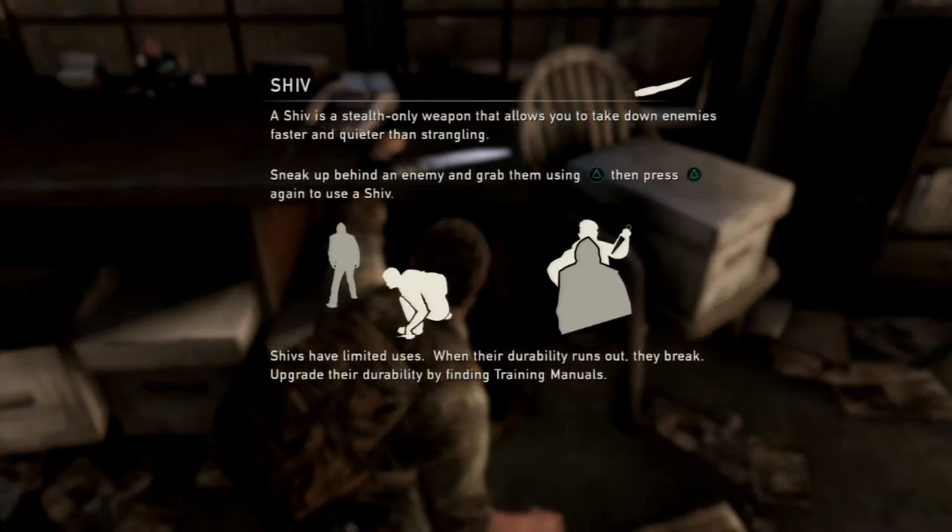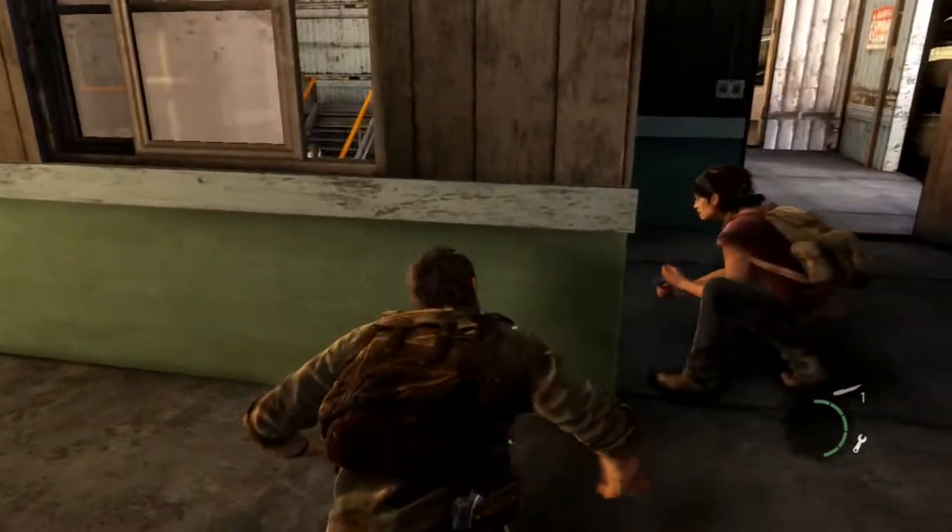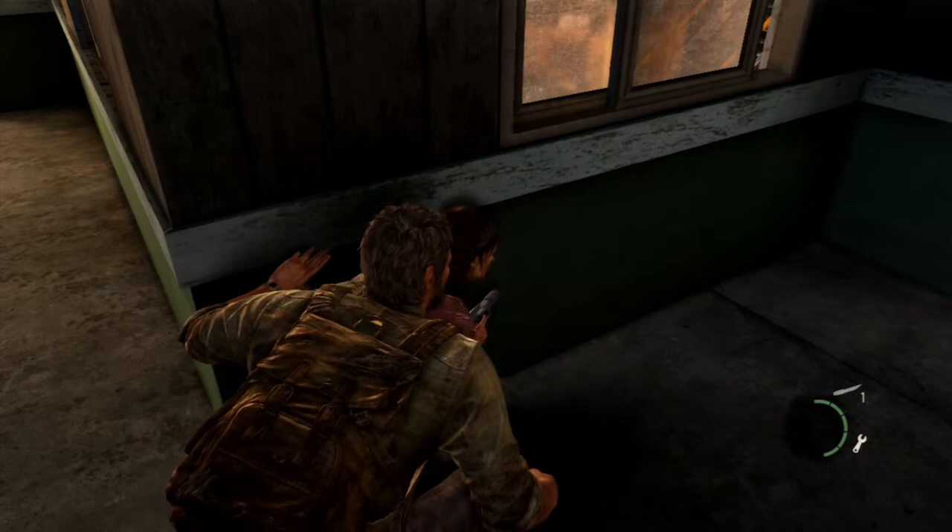Yay! We got a shiv! A shiv is a stealth-only weapon that allows you to take down enemies faster and quieter than strangling. Snake up behind an enemy and grab them using the triangle button, then press triangle again to use a shiv. Shivs have limited uses — when their durability runs out, they break. Upgrade their durability by finding training manuals. I actually love the shiv so much, especially when it comes to clickers.